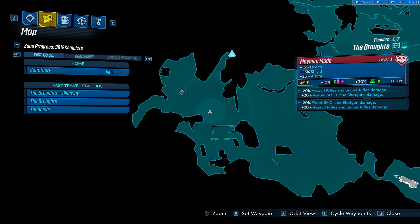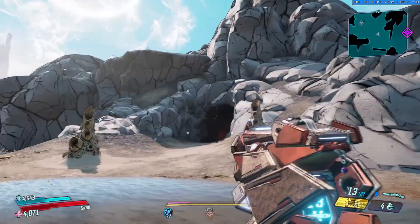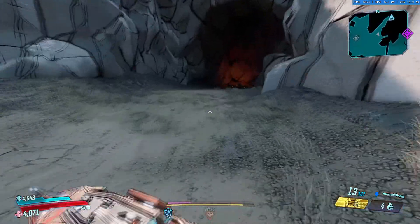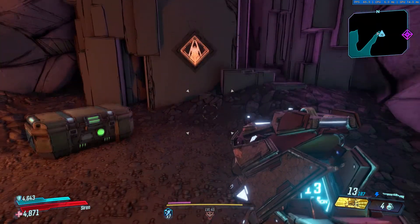For the second location, it's over here next to the legendary hunt, which is on this side of the map. You can't miss it — it's a big old cage to the right of here. There are usually Eridium crystals next to most of these, but apparently this one's making me a liar.